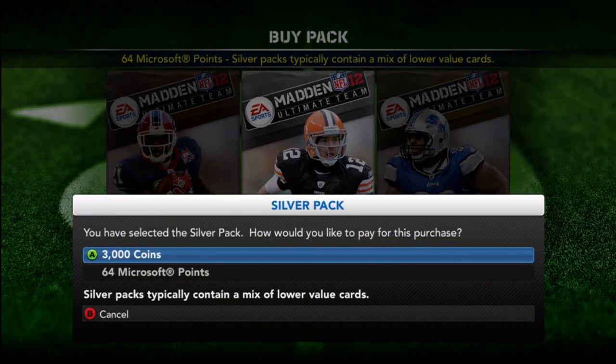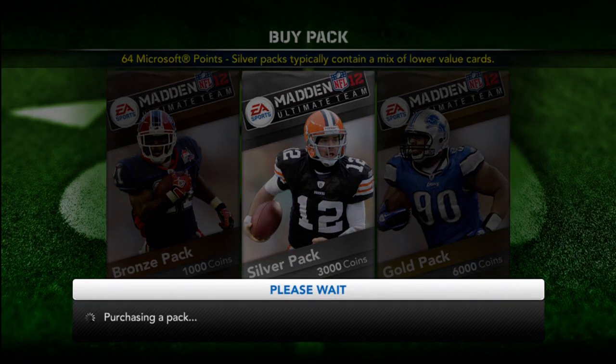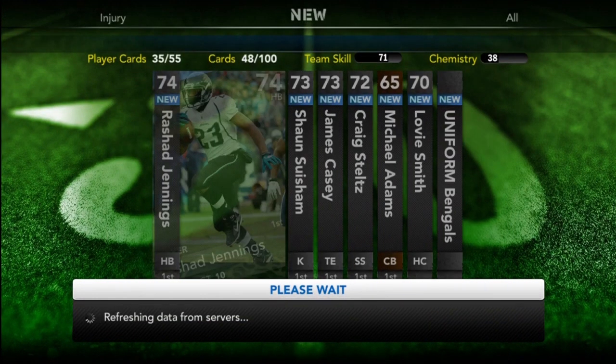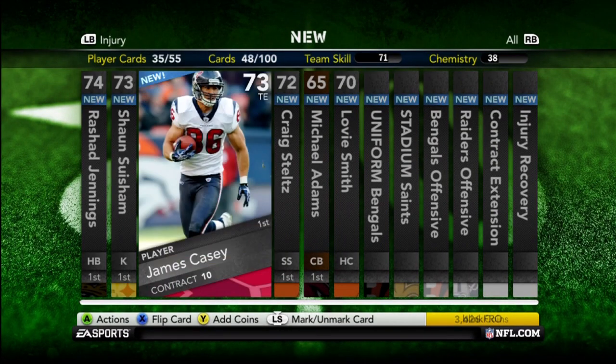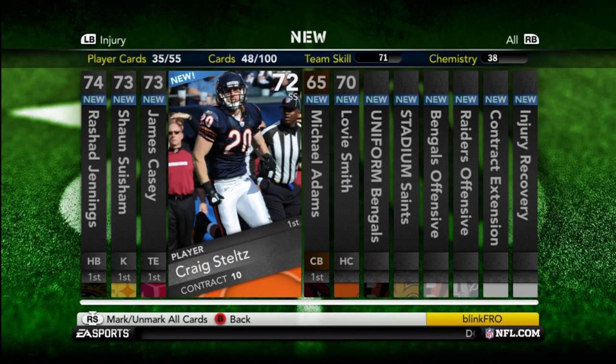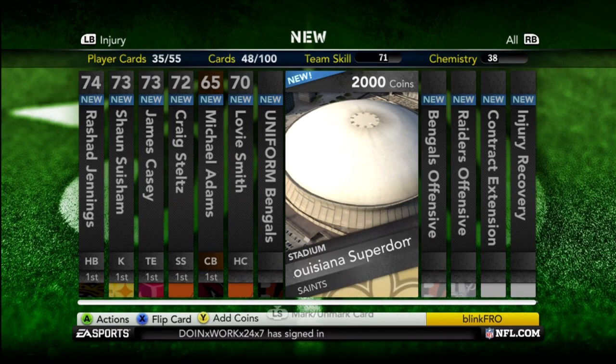What's going on guys, BlinkFro here. This isn't just me opening cards — I'm actually showing gameplay footage. This is my Madden Ultimate Team; I'm showing you guys games 3 and 4. The only really good card I got out of my first silver pack was Rashard Jennings.